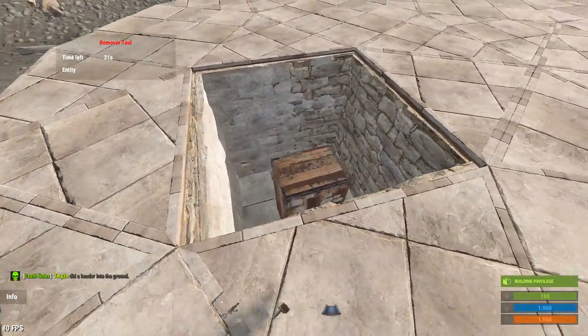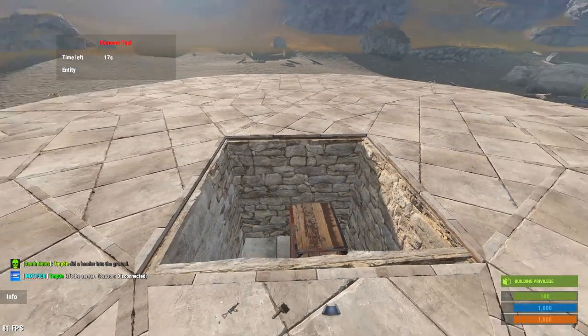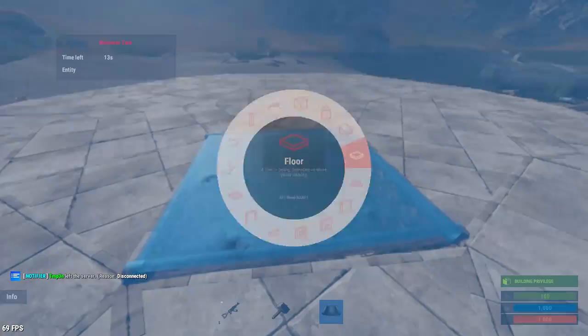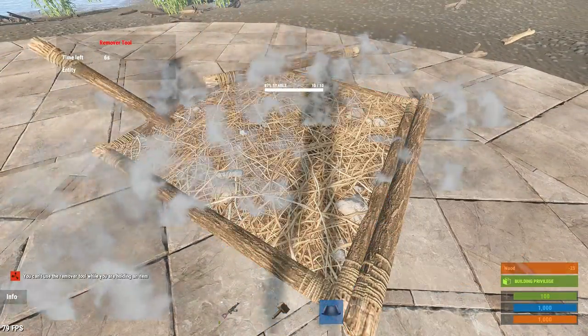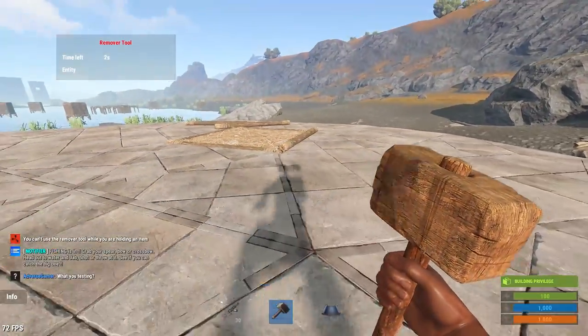If you're on a modded server, you could just box it in like that and slash remove that every time you need access to it. Or just keep it boxed in there forever. Even if you're on vanilla, as long as you've got all your buddies authorized, just box it in there and you don't ever have to worry about anyone ever finding your tool cupboard.